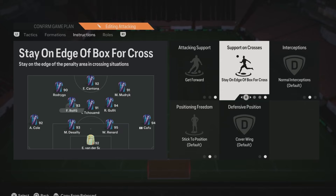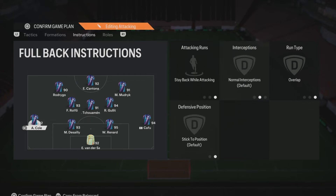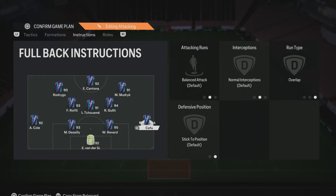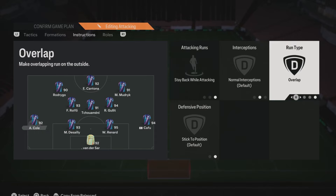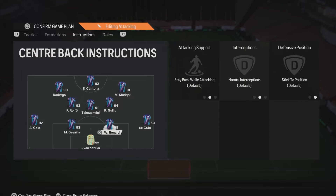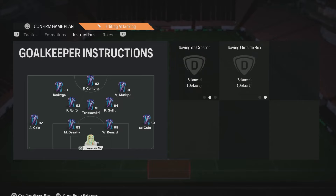For the fullbacks, the more attacking one gets balance, attack and overlap to give extra width — very useful if they have the width pass plus trait. The other, more defensive fullback gets stay back and overlap, so you always have at least three defenders behind the ball, but they can still make an overlapping run when sent forward. For the two centre-backs and the keeper, we leave them on default settings.